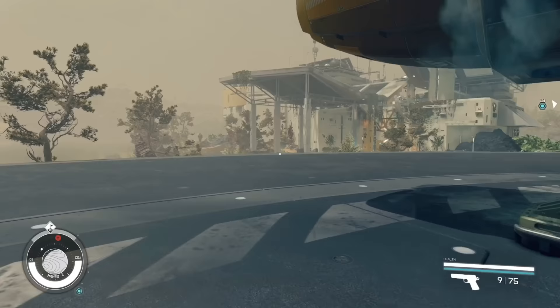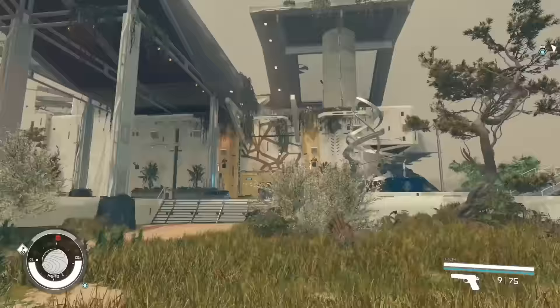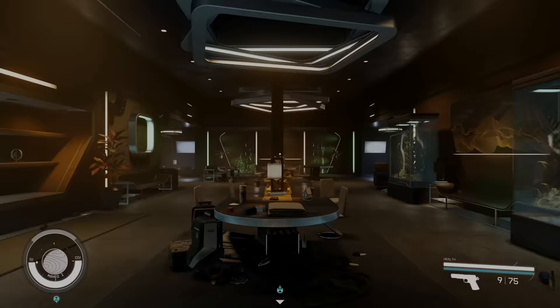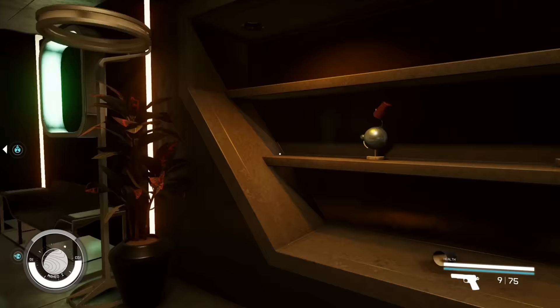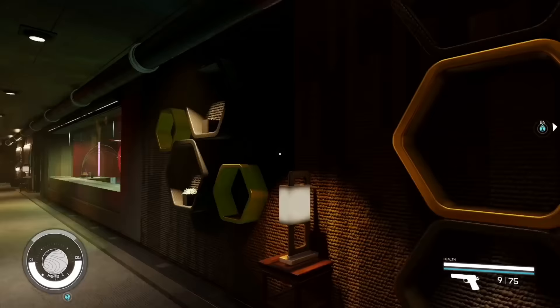Once you land, you're going to see you're on an island — it's named an island — and it is beautiful. You'll see this massive place you can go into, and once you enter, oh my god, this place is lit beautifully. The lighting update Starfield has had has obviously done tremendous work here. It is a beautiful place that you can now fully explore.